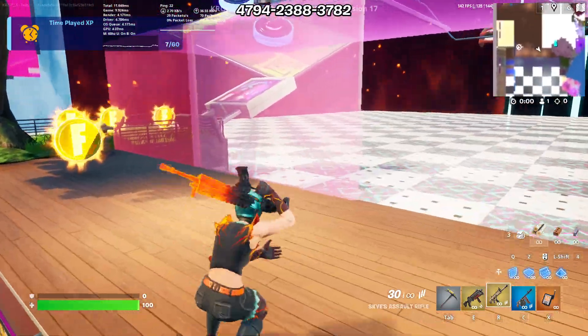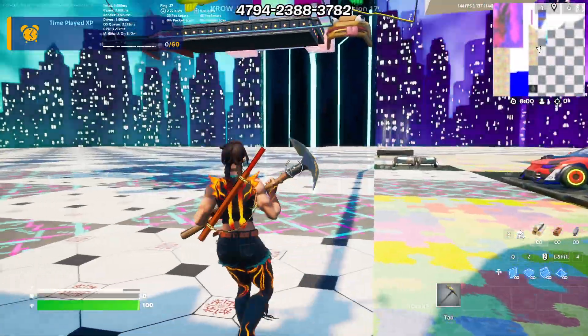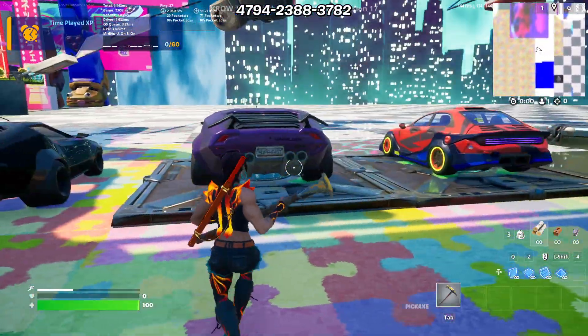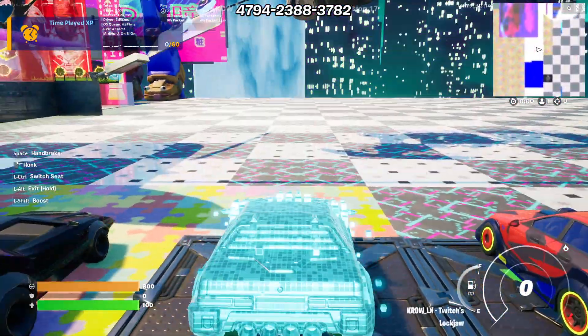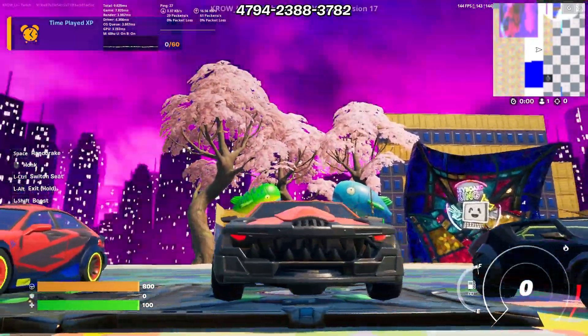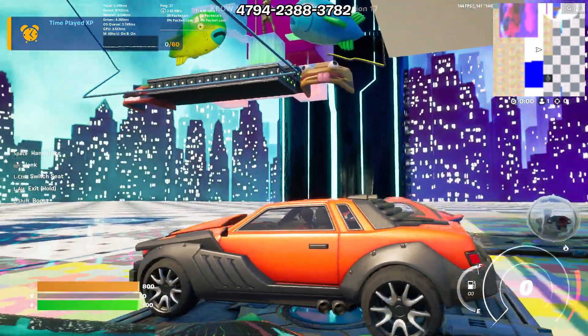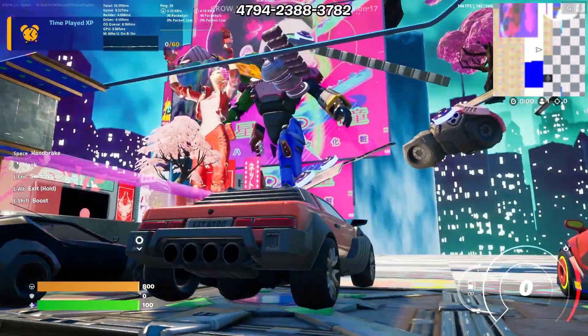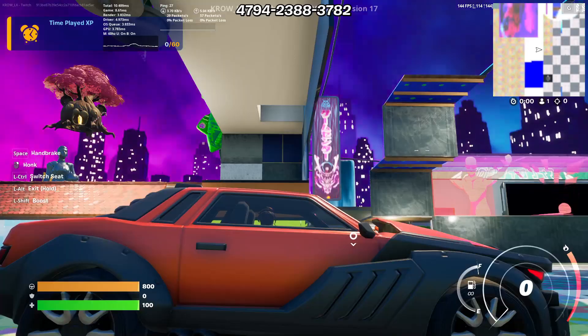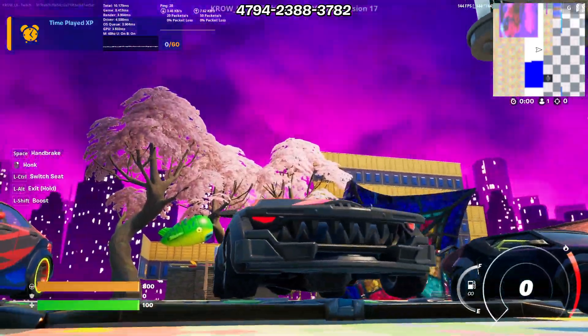I almost forgot about the car — I don't really review cars, that's why. Let's check out the Lockjaw. Let me give you a quick 360 on the car itself. I think this car is so awesome. On the back side it says 'Eat Nitro.' I like the glowing red eyes and the little shark kind of vibe in the front.